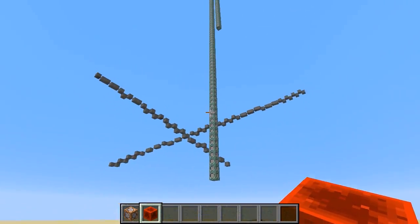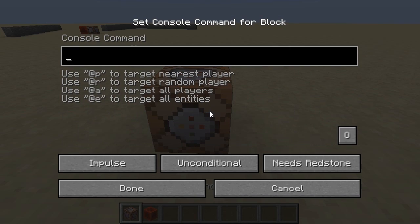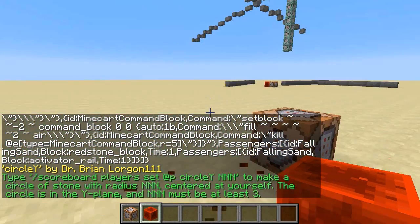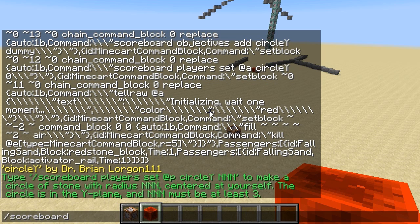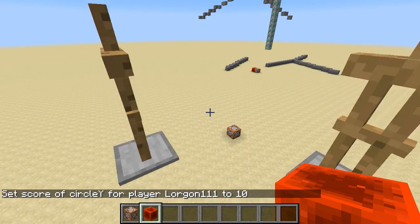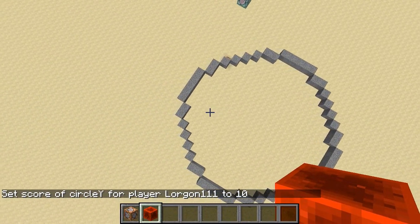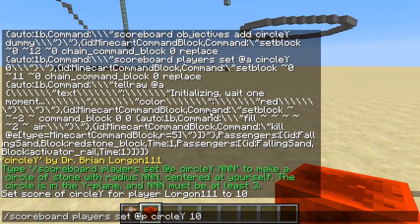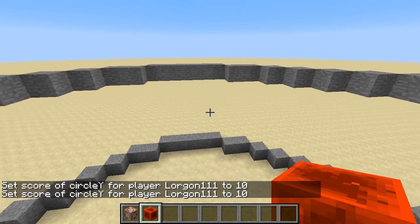I have another similar kind of thing that I made — let me go grab it. Here's another command block contraption. This one draws circles using the point circle algorithm. I made this one a while ago so it has a different type of interface. Basically I could say 'scoreboard players set at p circle y 10' and it goes and draws a circle of radius 10. You can just draw circles of different radii. By itself it's a little interesting and novel, but it's nothing too special.